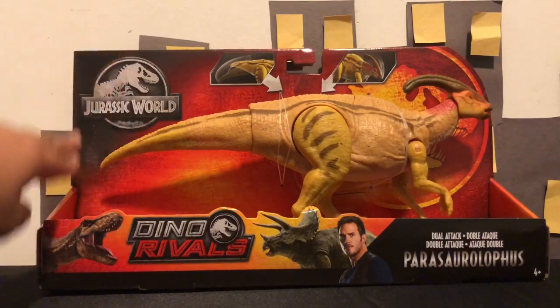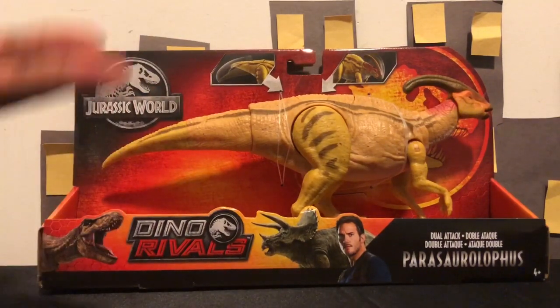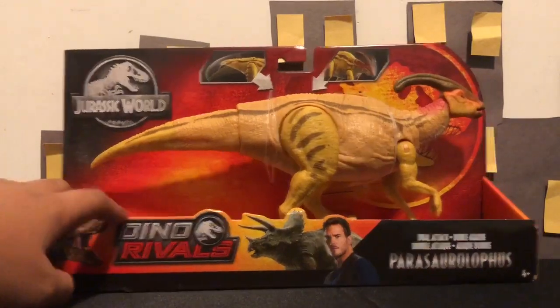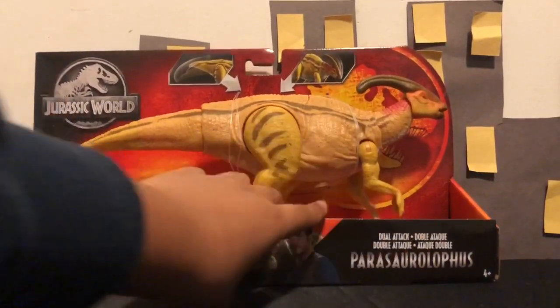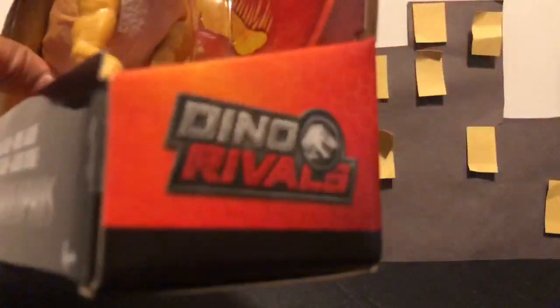Let's get into it. On the front of the box — Jurassic World in the corner, a nice reddish-orange color scheme, Dino Rivals branding, Triceratops, Chris Pratt, Rexie down there. It says Dual Attack Parasaurolophus, ages 4+, and Parasaurolophus himself. Dino Rivals.